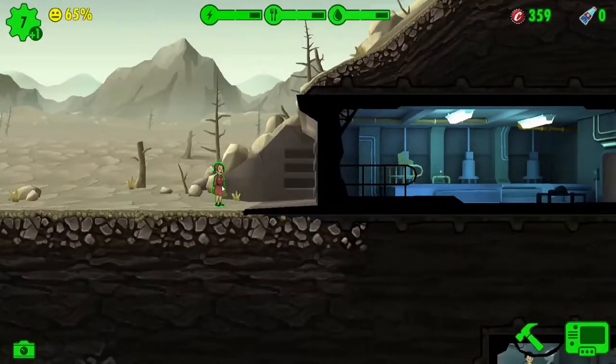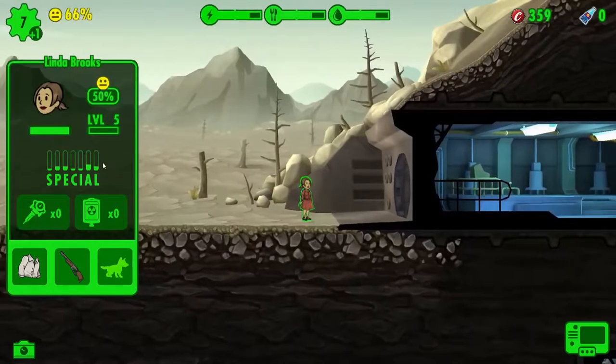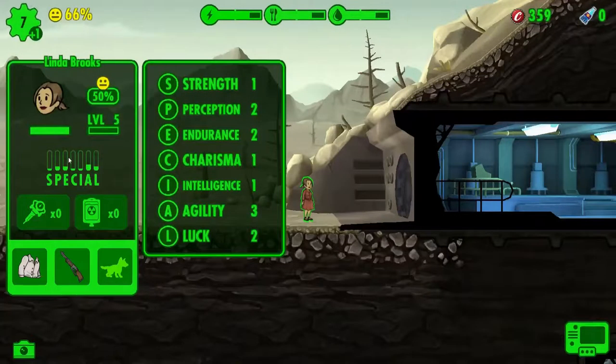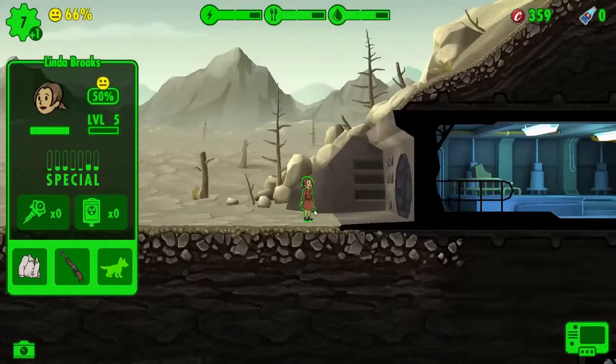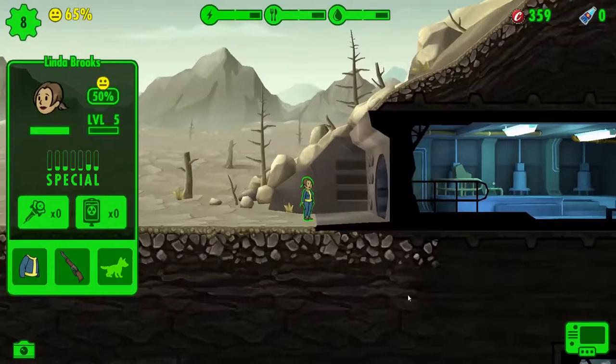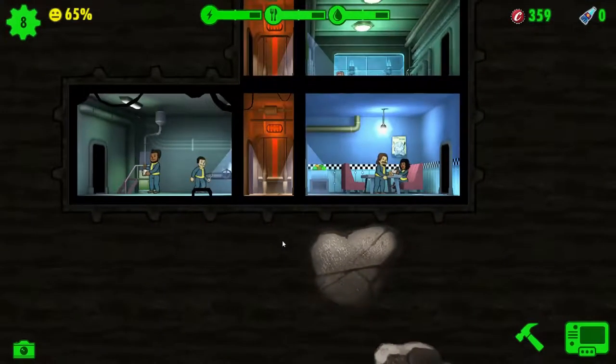New dweller — and who might you be? Linda Brooks. You're good on agility and not much else. Let's bring you in to guard the vault for now. I'm so used to having loads of dwellers all with a SPECIAL of ten for each category, and it's a bit jarring coming back to this early level.